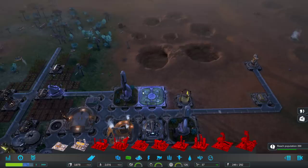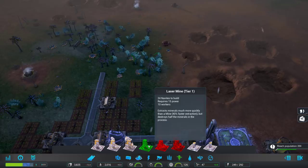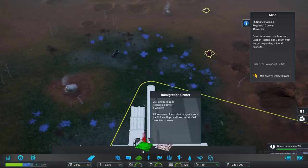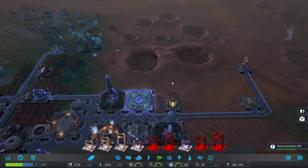I wonder about our overall nanite count and whether the best thing isn't to just build one more mine. Laser mine can extract minerals much quicker than a regular mine but destroys half the minerals in the process — so I don't think I'm going to do that. We'll also need the drone building for that. So drone management — we've got scrubber drones and police drones. I'm going to put you here which will extend our range. We can always get the geothermals hooked up as well at that point.